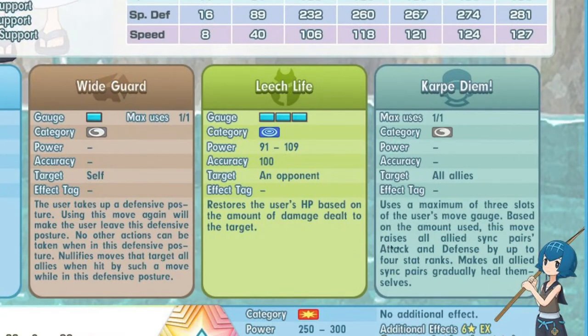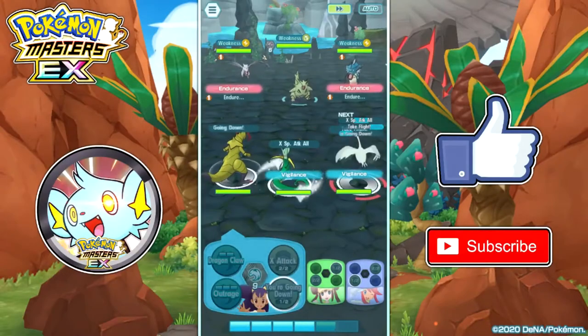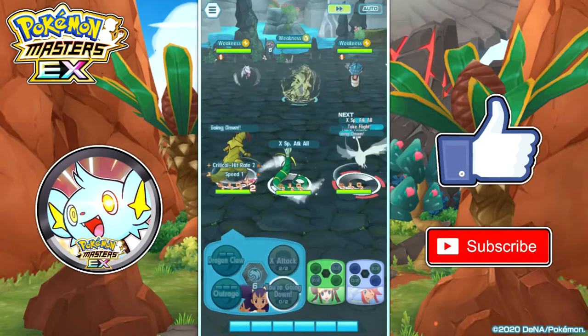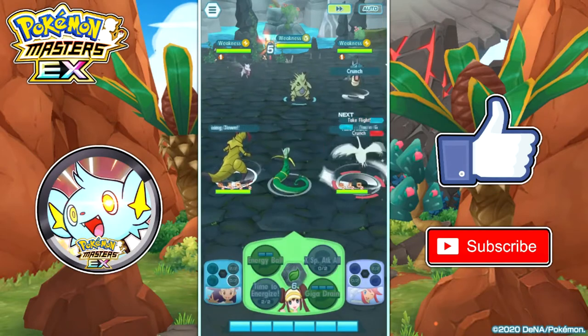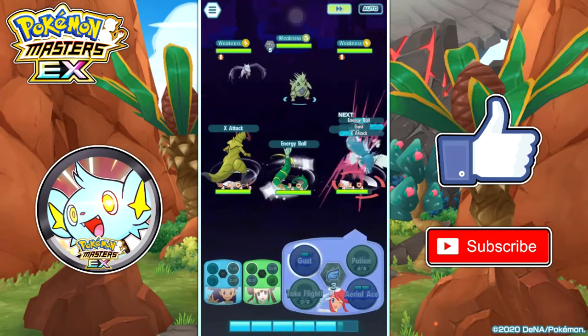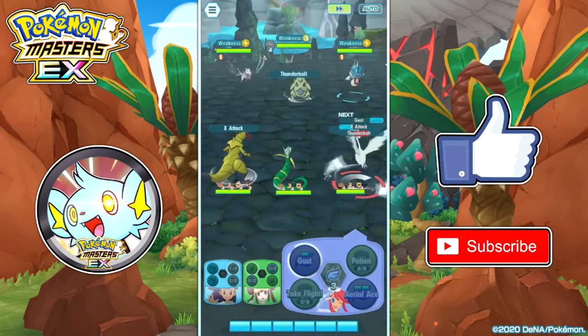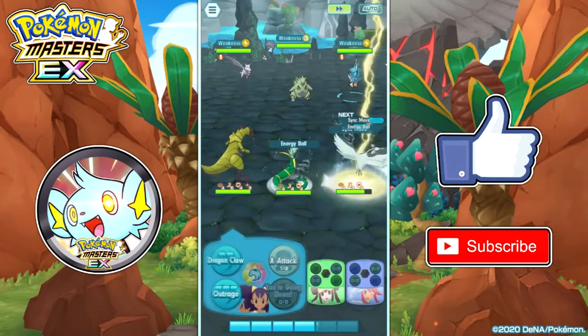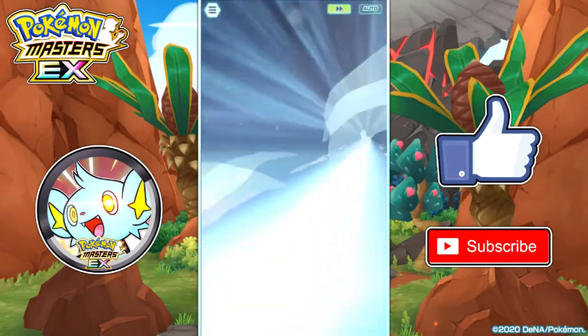The next move is her trainer move, Carpe Diem. It has one use, targets all allies, uses up to 3 move gauges, and grants plus 4 attack and plus 4 defense if she uses 3 gauges, while also maxing all sync pairs' gradual healing. It's a decent trainer move but only has one use and she gets no MPR from her grid for it. It's costly at 3 gauges, so it's best paired with a striker that has X Attack — if the striker uses X Attack after Carpe Diem, they get plus 6 attack total.